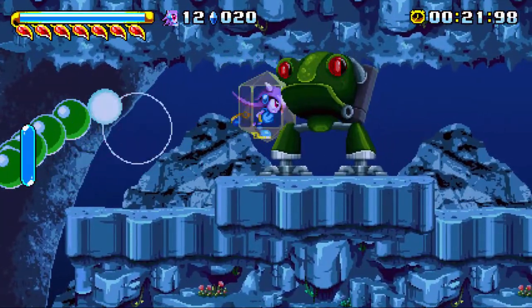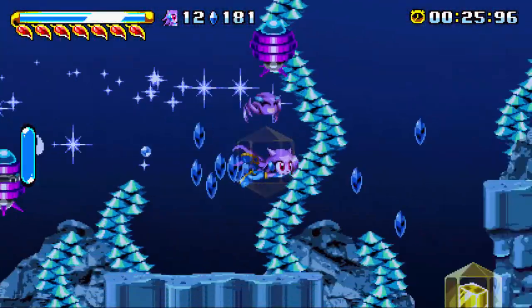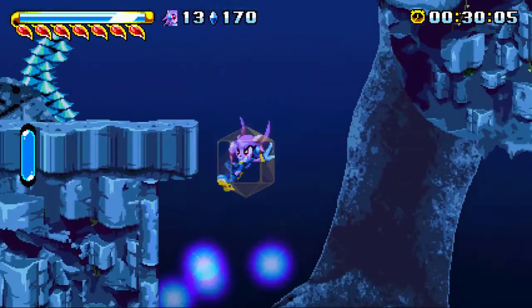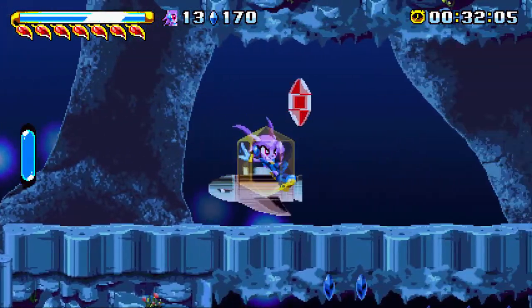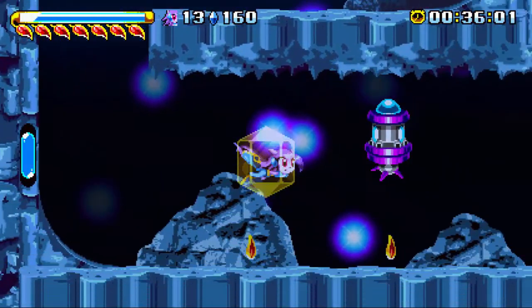The underwater mechanics I glossed over earlier — ludicrous speed! Basically you can see the meter on the left; that's your air. If you have a water shield, you of course have permanent air.